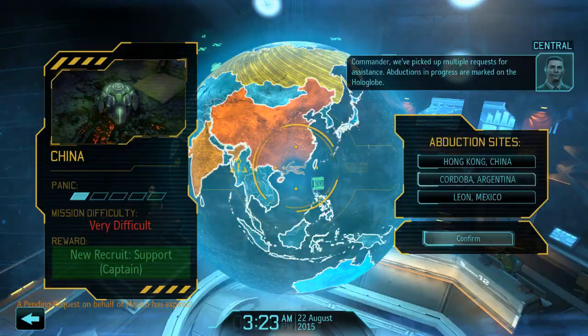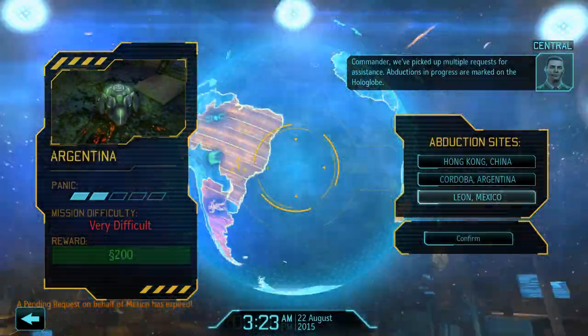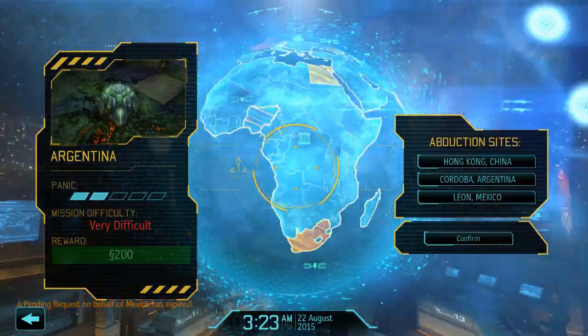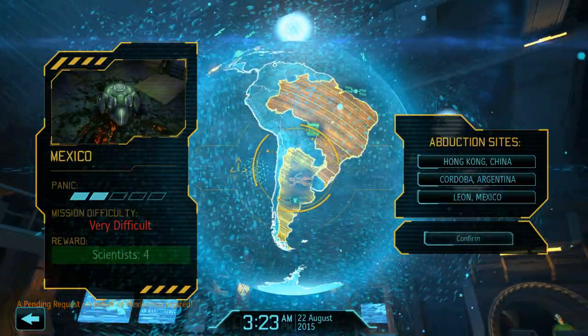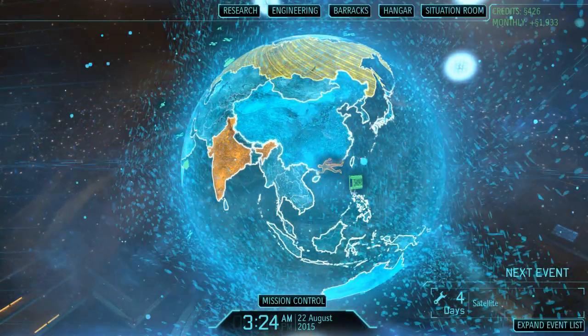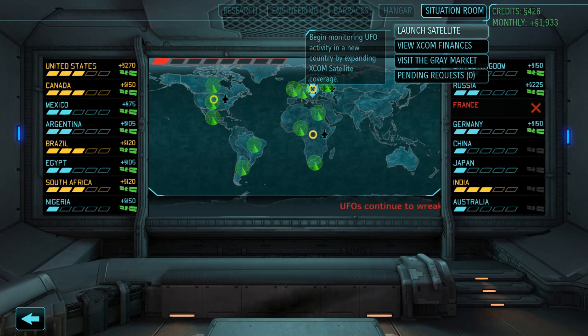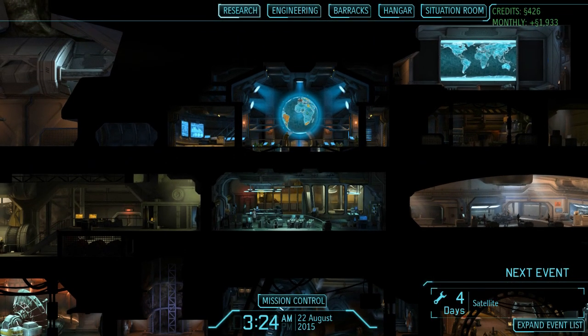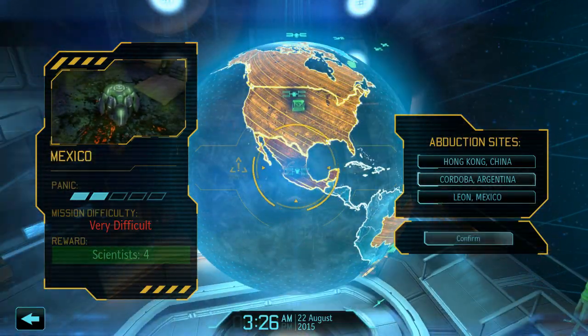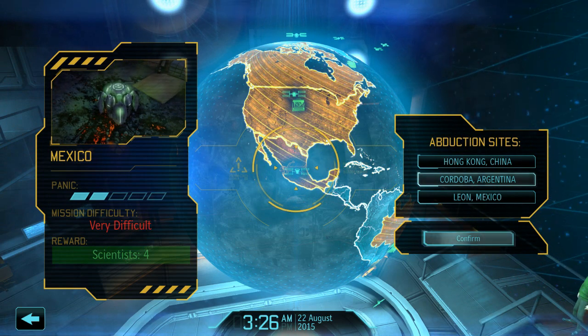Oh, here we go — we've picked up multiple requests for assistance. Abductions in progress are marked on the hologlobe. China is very low on panic. Argentina and Mexico are both two. There's some money. That one will get us a new captain support, which might be nice. I think it's important we go to Mexico and Argentina, maybe. Actually, South Africa would be more useful, but if I don't take the one in Mexico, the United States would jump up — and that was already a four. I'll do Mexico.